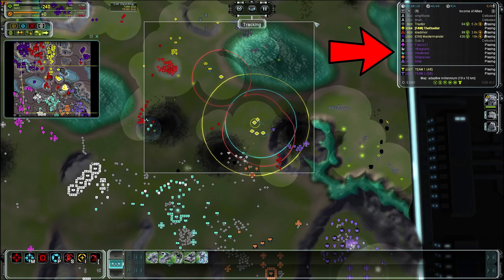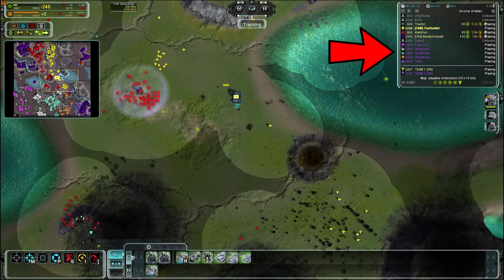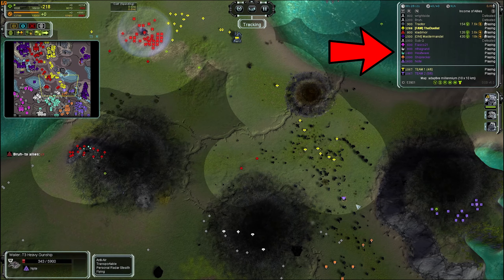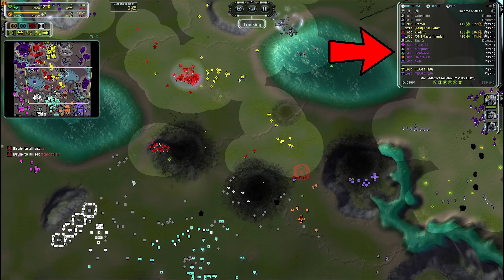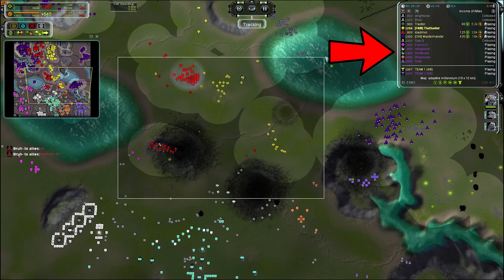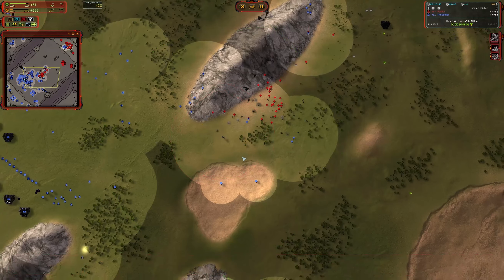Supreme Scoreboard is next — I mostly have this enabled so I don't forget to turn it on for casts, but it's not bad to have during games either. It lets you see reclaim info, and it's a good mod especially if you want to get into casting — it gives you great insights into how the game is developing from an economic standpoint, kill/death ratio, and more.